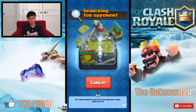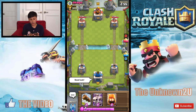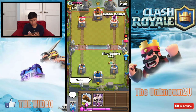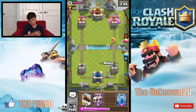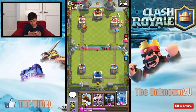Searching for an opponent — okay, here we go. Drago from Gotham clan. He's saying good luck back, so thanks. Boom, boom — goblin barrel, fire spirits. Oh no, he has a log. Well, that's good because watch this.